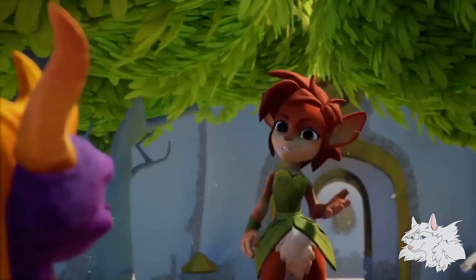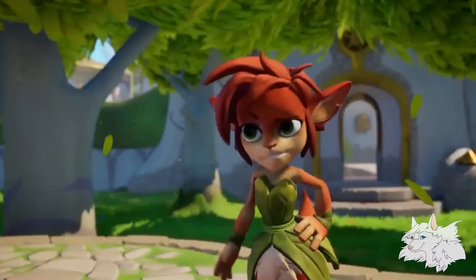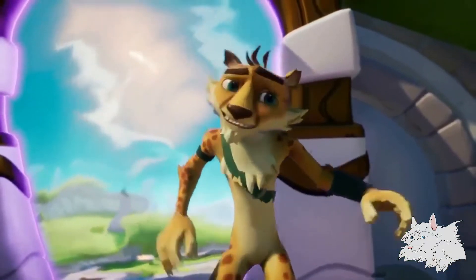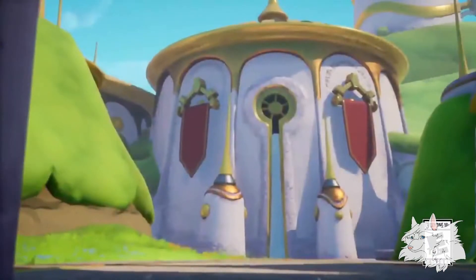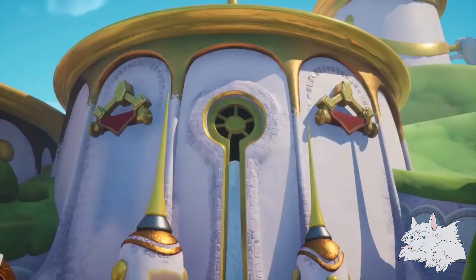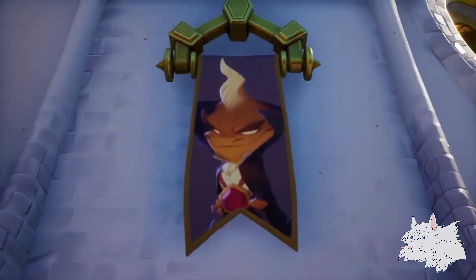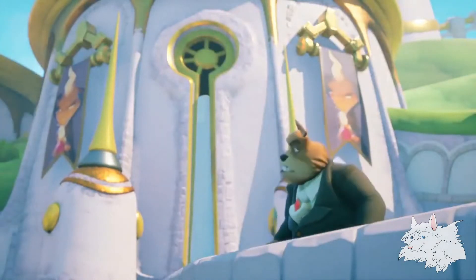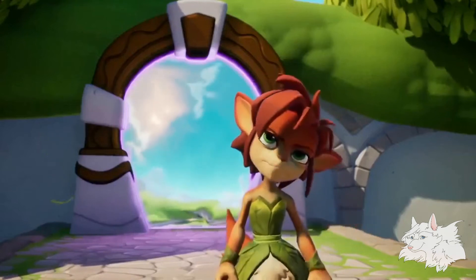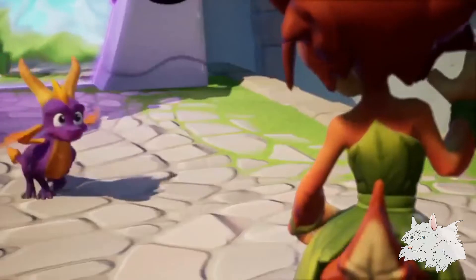We get a brief look at Hunter here, and he does resemble his A Hero's Tail counterpart on some level. I prefer the OG Hunter though — he was cuter, and I prefer the voice of Greg Berger. I do miss the eerie sounds at the beginning of the cutscene in the original, and I hope they add those back somehow. We also got a brief look at Moneybags being kicked out of the castle. He lands on the platform where we meet him to learn swimming, so again, more consistency.